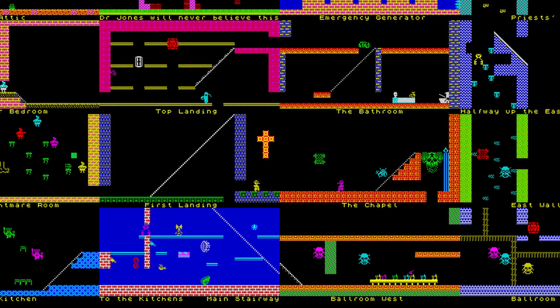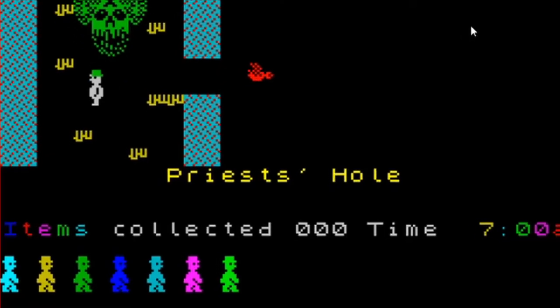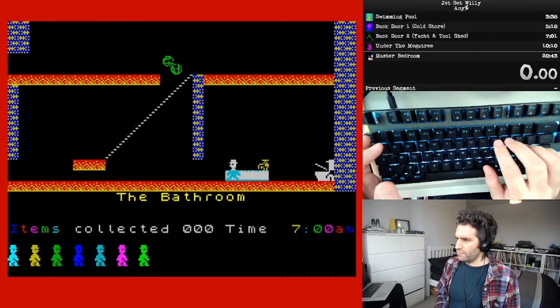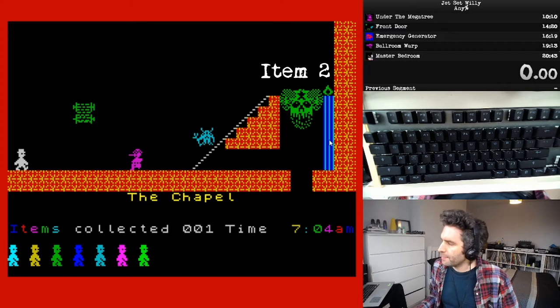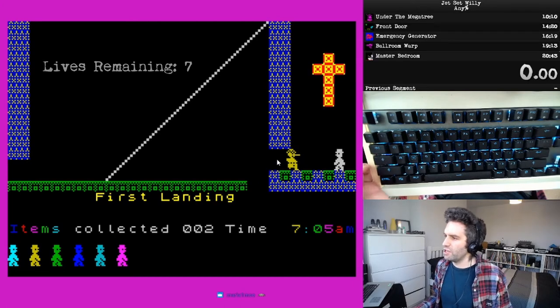We'll then cover the first few rooms in our speedrun route, heading from the bathroom straight downstairs to the chapel and then into the main stairway. One quick note about continuity: you may notice that the number of items and lives shown will fluctuate wildly over the course of this tutorial. I couldn't find reliable save state systems to simulate a full run whilst recording on Twitch, so instead I used a room select code to demonstrate each room numerous times. Please refer to the titles added in post-production for an accurate representation of how many items and lives you should have at any point.